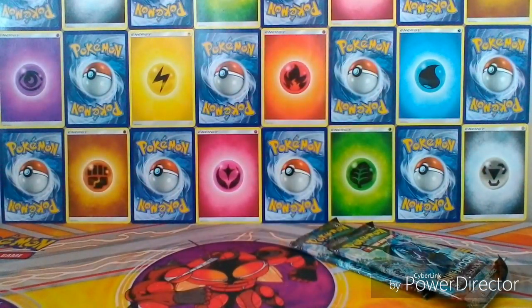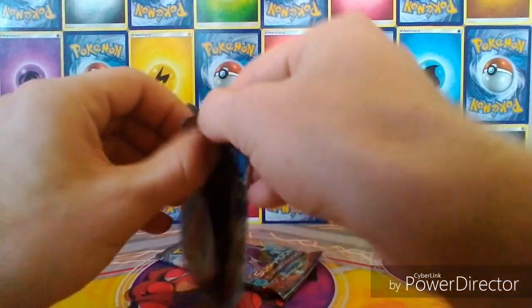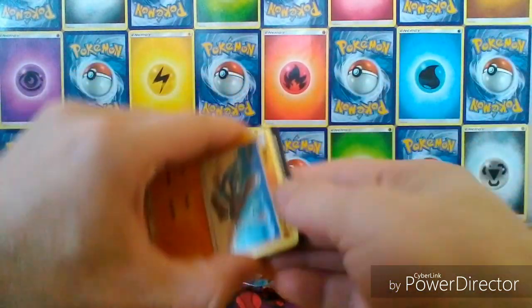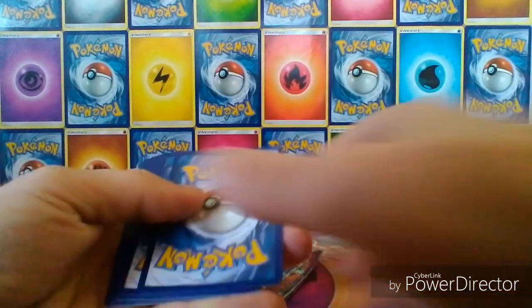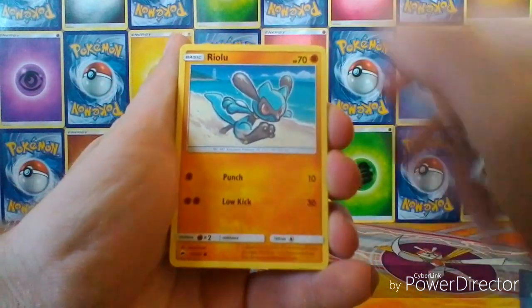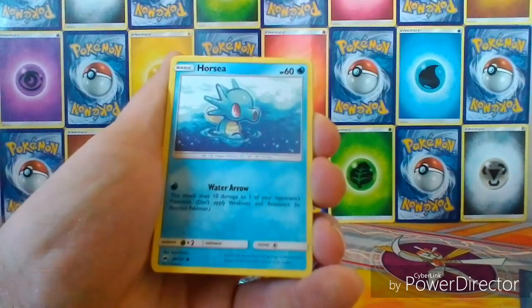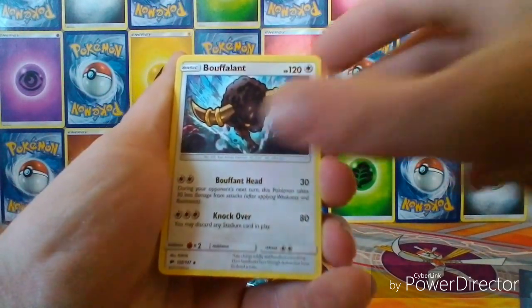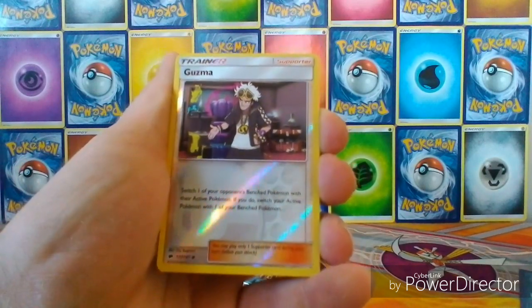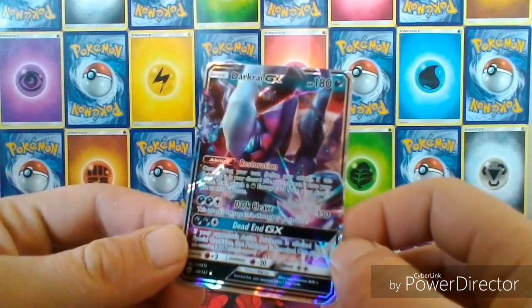Hopefully the decent cards will be in these packs — Burning Shadows. We have a Riolu, an Alolan Grimer, Ledyba, a Cutiefly, a Horsea, a Bouffalant, a Simipour, a Noctowl, a Reverse Guzma, and the Rare is a Darkrai GX. Sweet!